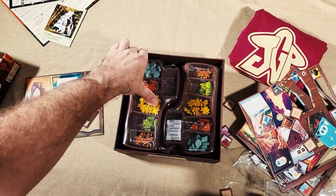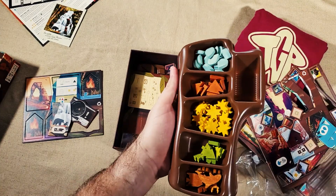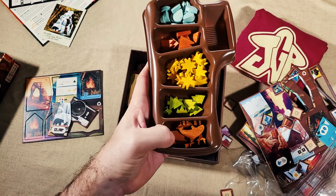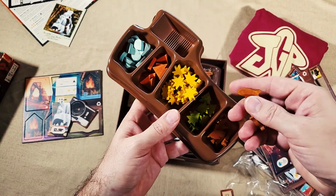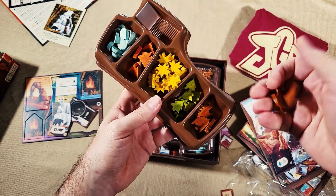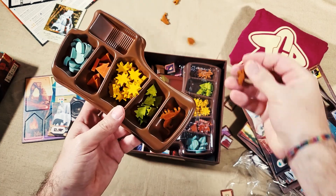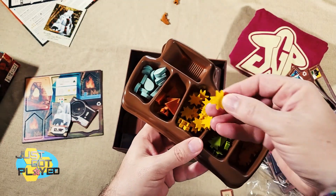Here we have the game trays that were mentioned, with nice covers to hold everything in place. You've got sunshine tokens, wood tokens, and animal tokens — they're all different sculpts. There's a fish and other animals. Lots of different nice wooden pieces.